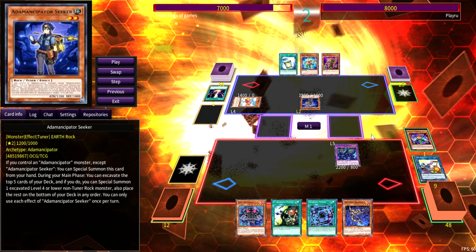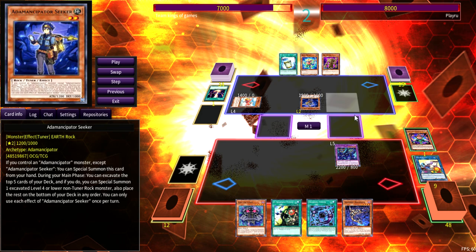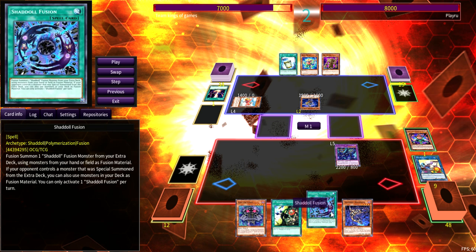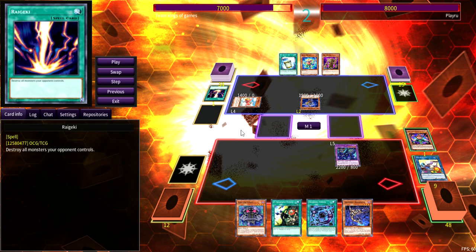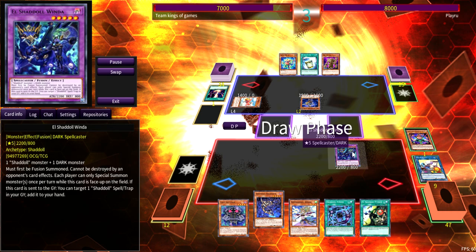I sent Shadoll Fusion because even if he Dark Rulers and outs my board, I still have Shadoll Fusion and El — which means I can bait one negate and still try to OTK off one card. Even when you're confident in your turn-one board, you always want to give yourself a backup plan. That's why I don't like playing combo too much with Shadolls — you put too many eggs in one basket, and if your opponent has the out you're playing around, you just lose for no reason.